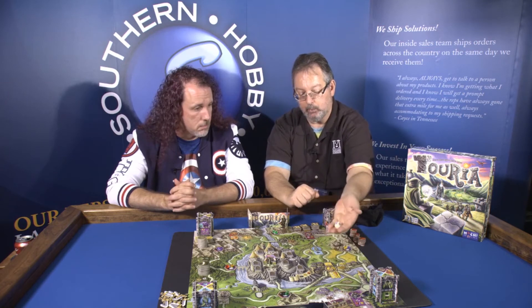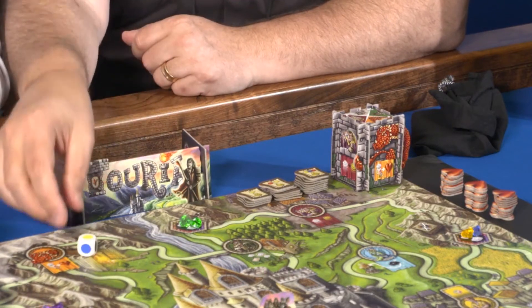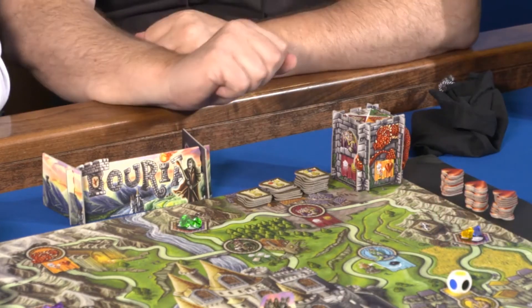Finally we come to the dragon. When you visit the dragon, you take the die and roll it. If the die is green and you have a green gem, you can exchange it for a heart. If you don't have a green gem, you can use a sword to get a second dice roll. If on that second roll you have the matching gem you can trade it for a heart; if not, your turn ends.